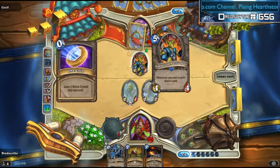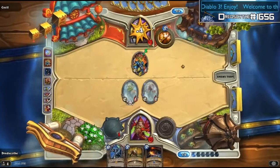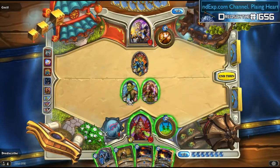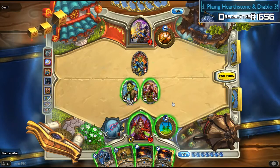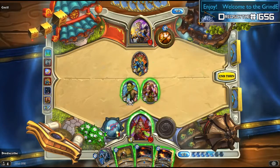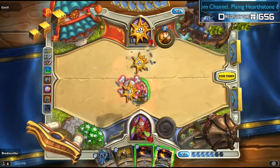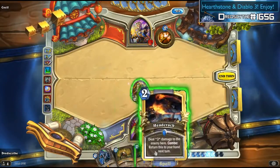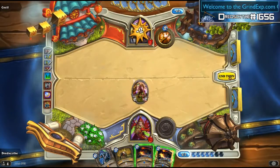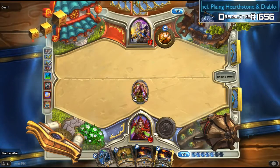Oh, he got a Gadgetzan from the Thoughtsteal. He eviscerated himself — that's awesome! That's amazing. Okay, so he got a Gadgetzan and got an Eviscerate, and he eviscerated himself. I'm just happy about that. So this is what we're gonna do — I'm going to kill off the Gadgetzan so he has no more card draw. I can't play a head crack because I'm going to lose it since I didn't play another spell.